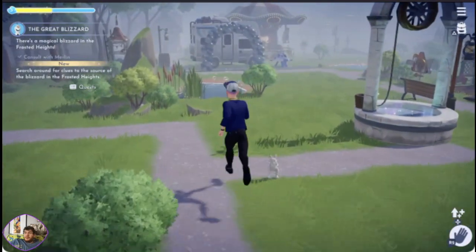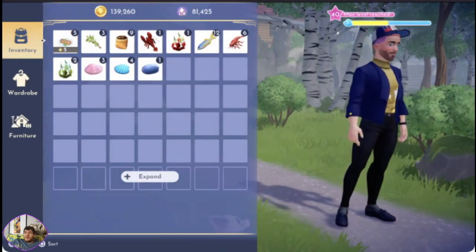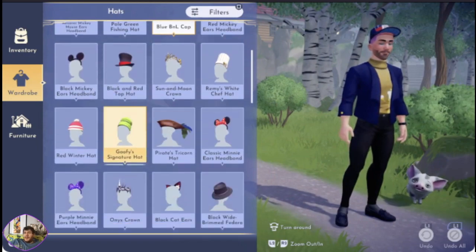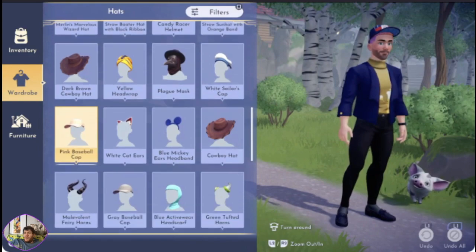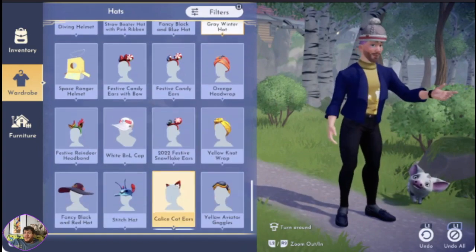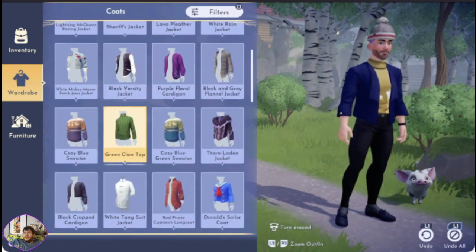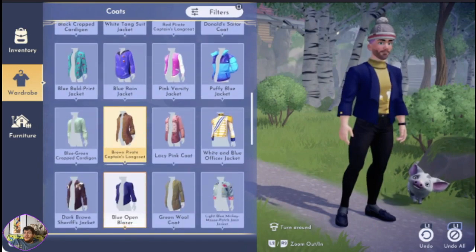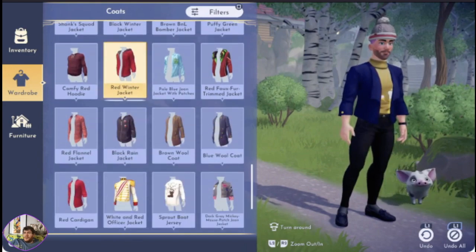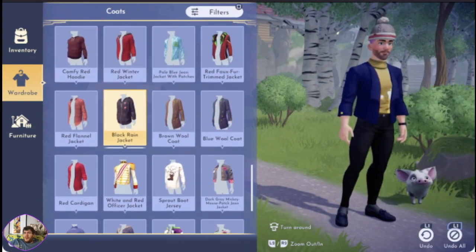He's telling me to wrap up warm. So — hat. I've got some woolly hats and stuff. There's a red one. Let's go for the grey one... actually we'll go for the red winter jacket.